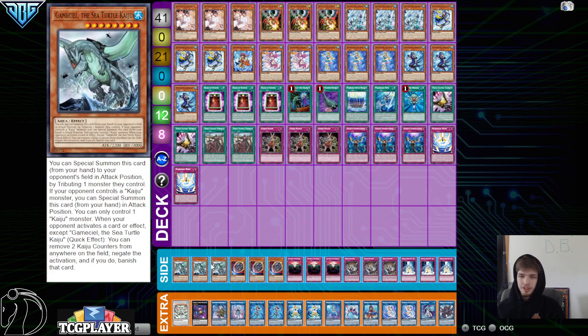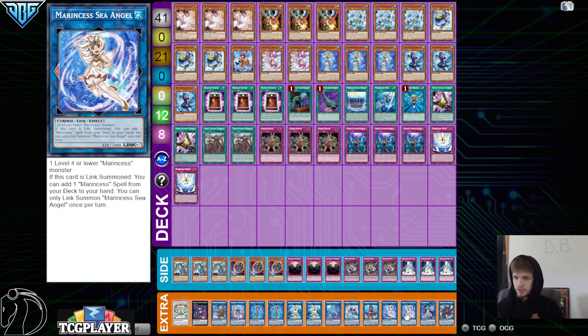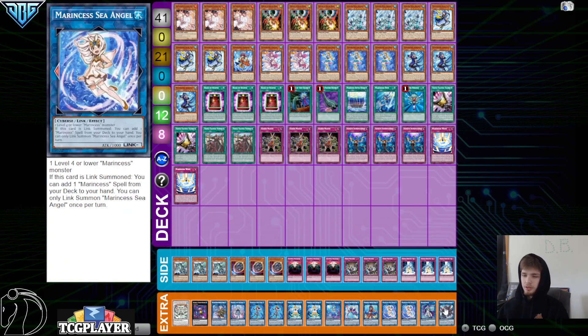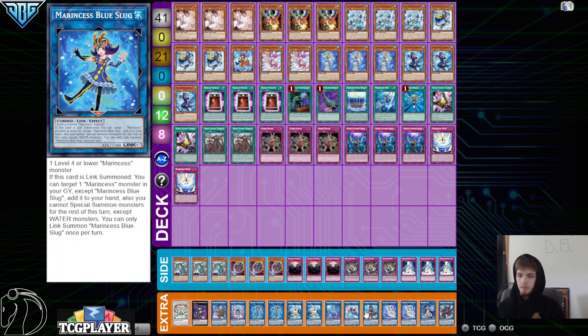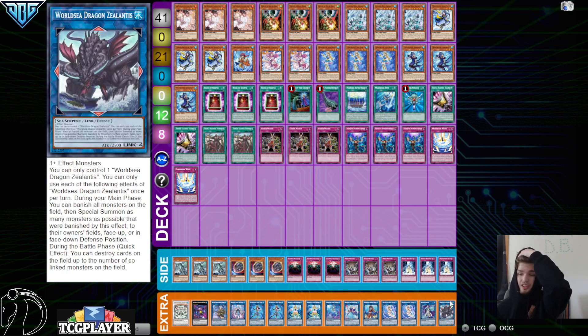Onto the side deck — we've got Gamma Seal. This card is really cool in this deck because you can Gamma Seal the opponent. You can add this back with stuff that recycles cards — actually that adds back Marincess, my bad. I was thinking about Toad, but they don't play Toad. But with Gamma Seal, it works really well with World Seed because you can use this to banish and then it'll come back to your field, making it easier to go for game.